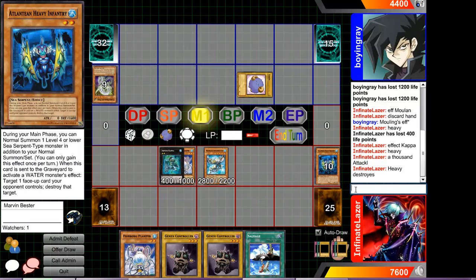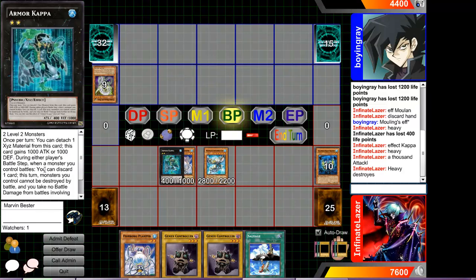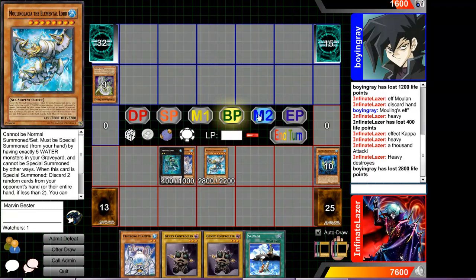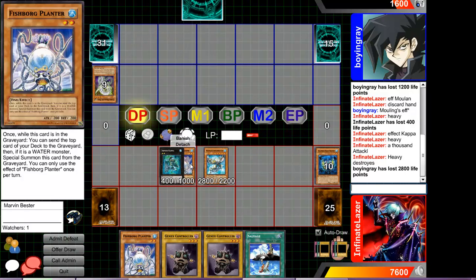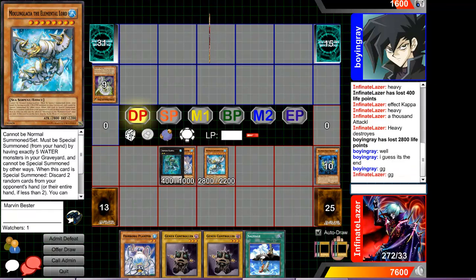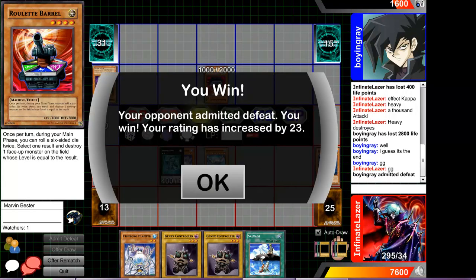Heavy destroys. It's sent to the graveyard to activate a water monster effect. I didn't want to send Planter to the grave just yet. Probably lost his whole turn. Roulette Barrel. And this is Infinite Lasers, signing out.